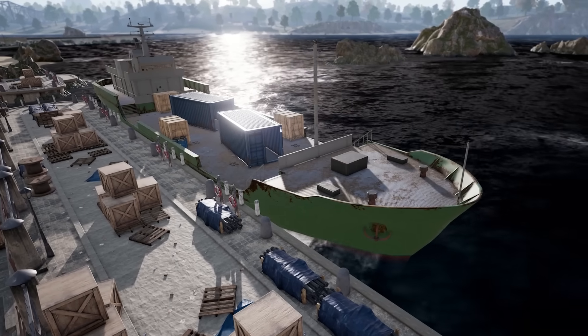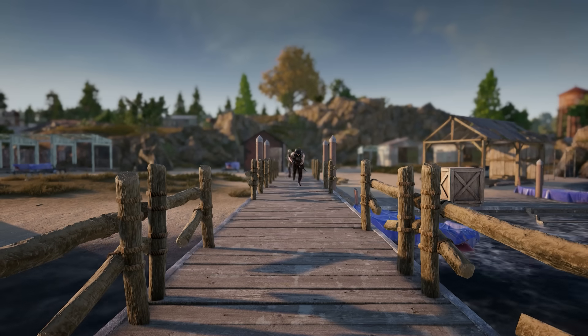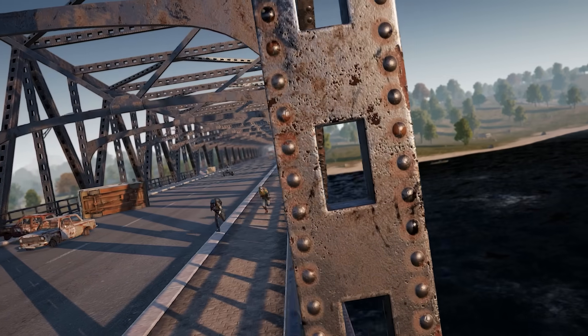You may have wondered what the new dock areas on Erangel were all about. Update 8.3 is bringing a brand new way to storm or escape Sosnovka Island. These new ferries carry passengers to and from the main island of Erangel, offering an alternative to just gunning it across the bridge and hoping for the best.